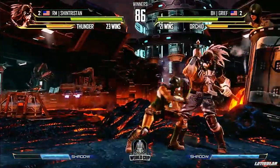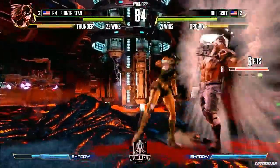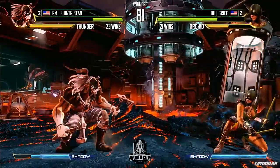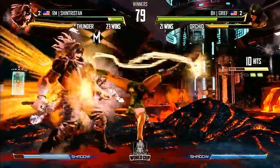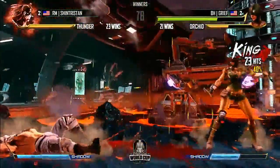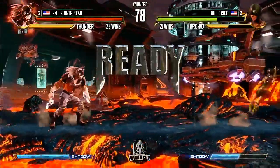Good block on that overhead. I think Tristan has blocked every overhead reset so far in all of these matches, but Grief has been getting his damage in other ways. Scary spot here — Shadow Command throw is almost in range, but that fierce is also in range. Standing heavy punch to start the combo — this might hurt quite a bit. Grief has a massive lead here with this Orchid pick.